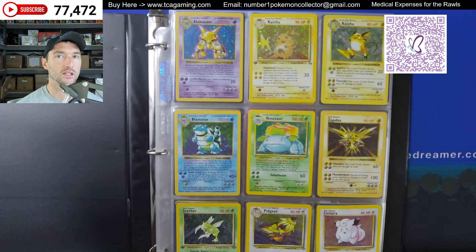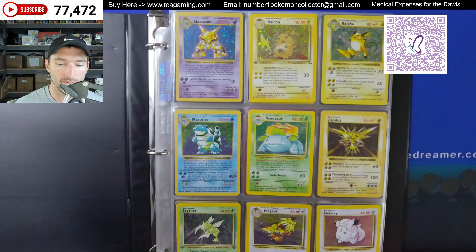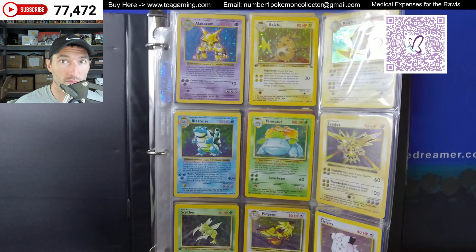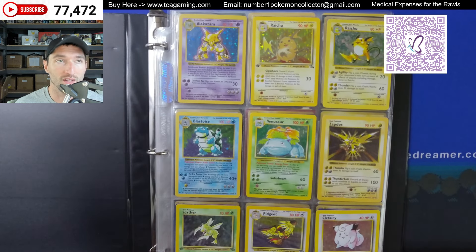It's kind of astounding to think that there are still people out there with collections this old that have literally Shadowless Base Set in there — they were in from the very beginning and they don't know what they have. It's just something that sat in a binder maybe for 25 years. I was nine or ten right as this stuff was coming out, because Fossil ended up coming out at the very end of '99. I want to say pre-release was in August.